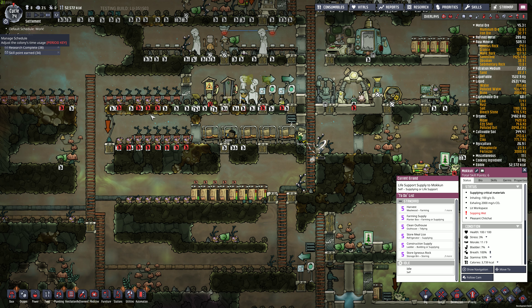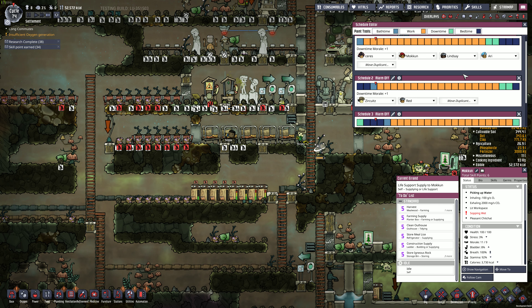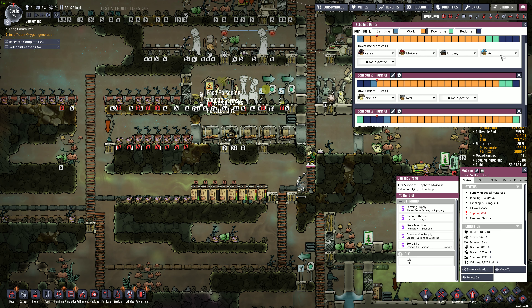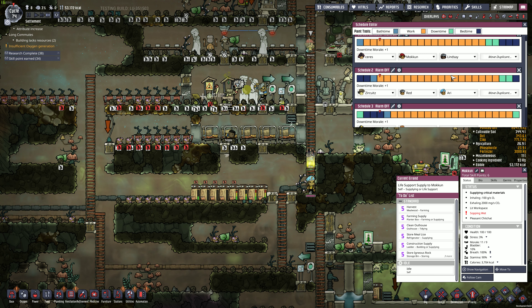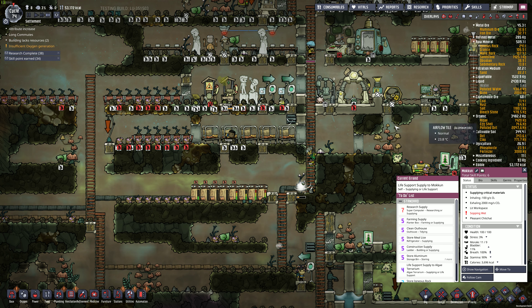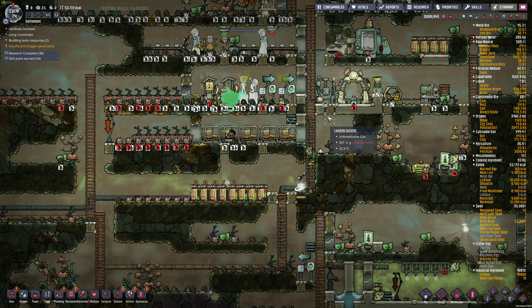I think we need another bathroom. Oh yeah, we took on all these dupes. Let's spread them out a bit - RE on shift two. We got three, three, and two. Guess that's as balanced as we're going to get.